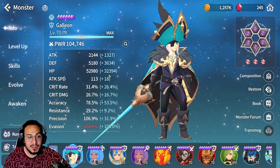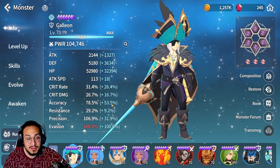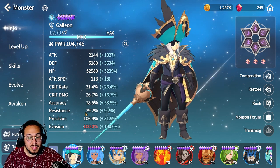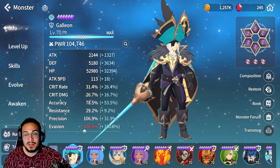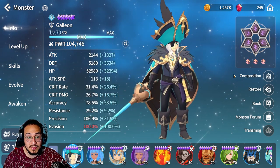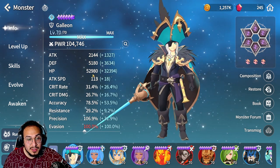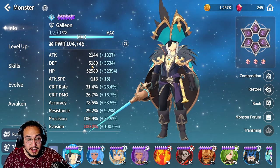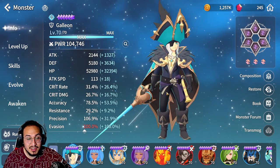He has 2k attack, 5k defense, 52k HP. Crit rate and crit damage don't matter. Accuracy you could have it at 100 but 78 is pretty good for me. Resistance is non-existent — you could probably put a lot more resistance if you want. You could put a lot more HP and evasion is 100%. The reason my Galleon stats are this way is because I have him on defense, defense, defense. I'm still trying to transition him into full 6-star runes but I was going for the 100% evasion, so he has a lot of defense and HP, and 100% evasion kind of covers the resistance a little bit.